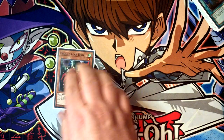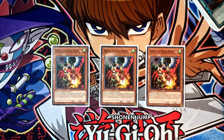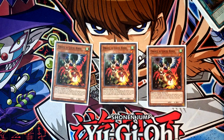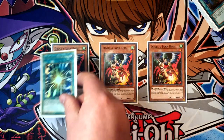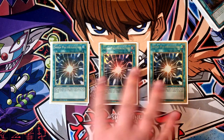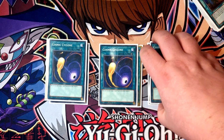Side deck: triple Droll & Lock Bird — out of all the hand traps I could play in the side it was between this and Lancer, but this was just too strong not to play. We need stuff to beat the Flunder matchup because we otherwise just auto-lose it, and it also shuts off weird rogue decks too. Triple Super Poly — you have no choice, you really just have to play it. Even with just one target it's good enough, and you can Normal Summon Aleister and Super Poly with an opponent's monster into an Invoked monster.